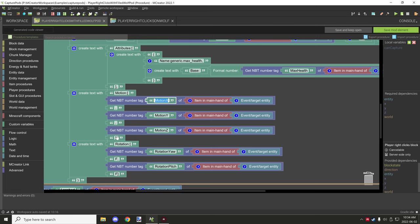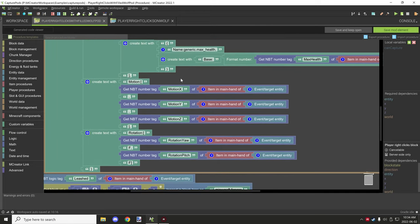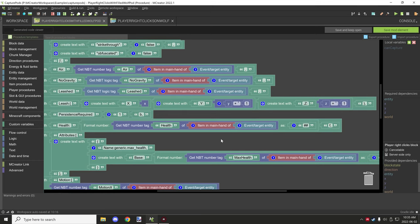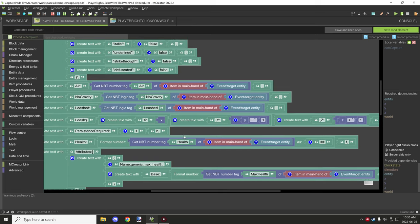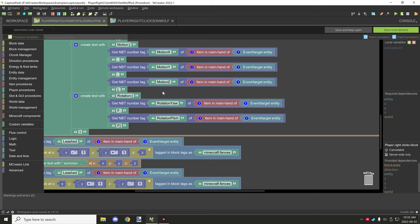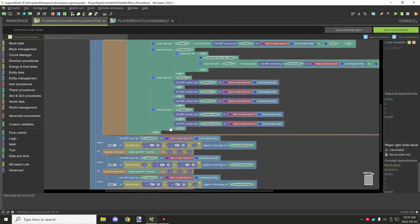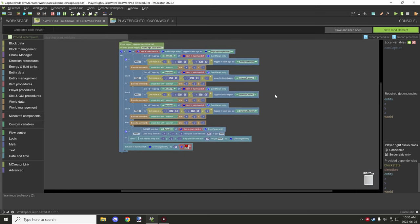The 'Attributes' section is where maximum health comes from. You could actually adjust the maximum health by increasing its stored value, effectively buffing the entity each time it's placed down — though that would be overpowered. After that, we apply motion X, Y, and Z — just make sure not to edit the brackets and commas in the command as those are critical formatting. Rotation covers yaw and pitch, and the final bracket closes the NBT.